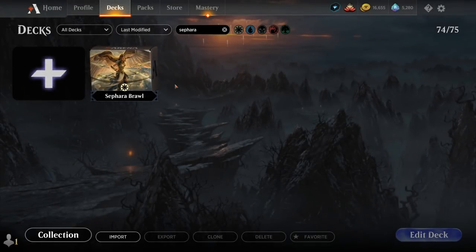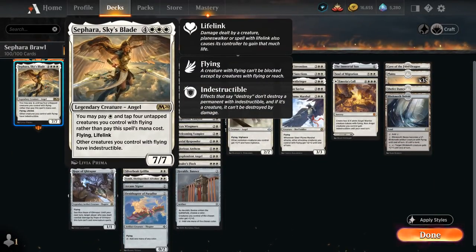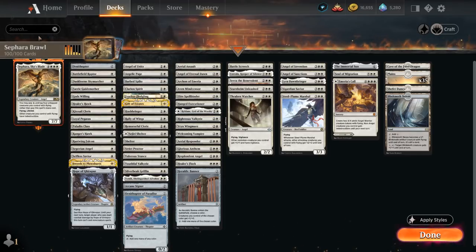Hello and welcome to another Historic Brawl Games video. Today we're taking a look at a Mono-White Flyers deck featuring Sephara, Sky's Blade as our commander. The seven-mana 7/7 legendary angel with flying and lifelink gives other creatures we control with flying indestructible, and we can cheat her into play by paying a single white mana and tapping four untapped creatures with flying. Our deck is filled with cheap flying creatures so we can quickly cheat out our commander and protect our team.